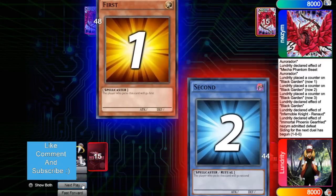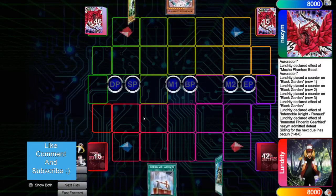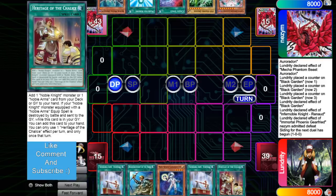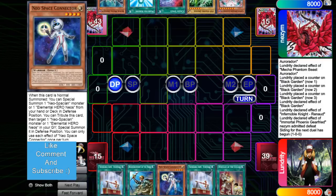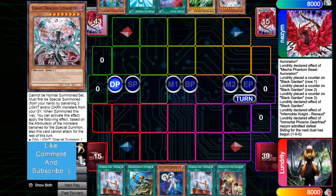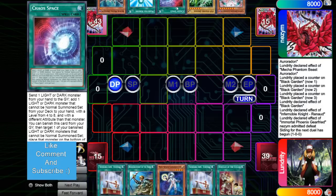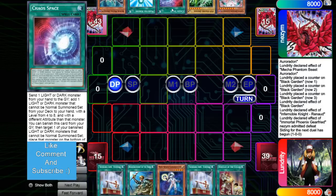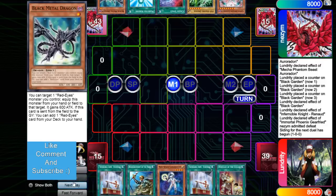We're going to see Dragons go first, obviously. The opening hand is Durandal, Rhoda, Connector, Durandal, Heritage — this just has no hand traps. Droll would be so funny versus his hand if there wasn't Connector here. Then he has Levineer, Driver, Chaos Space, Reborn, Black Metal. Full combo, full combo — so guess what? He's going to full combo. And you can't say this is just a dice roll deck.